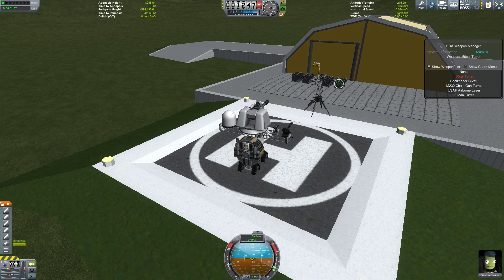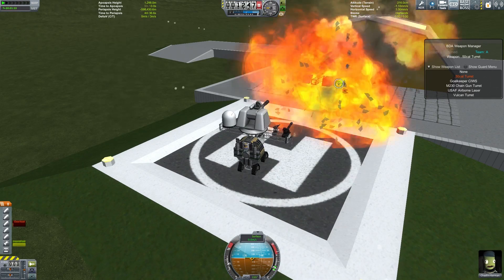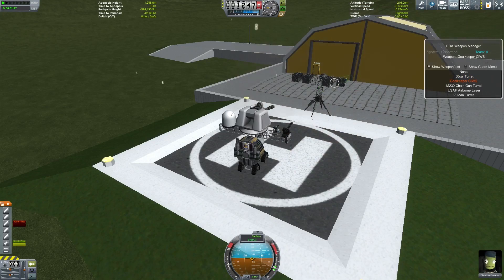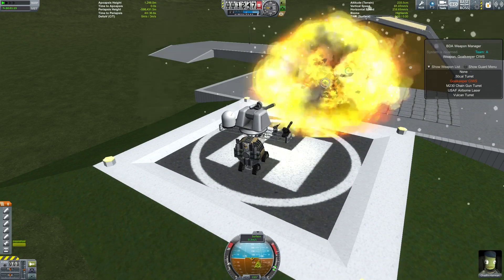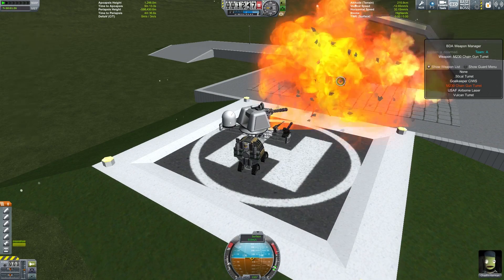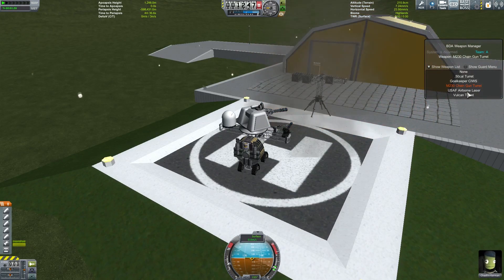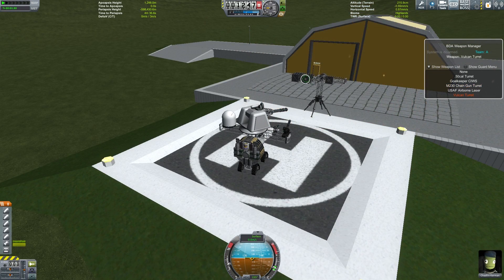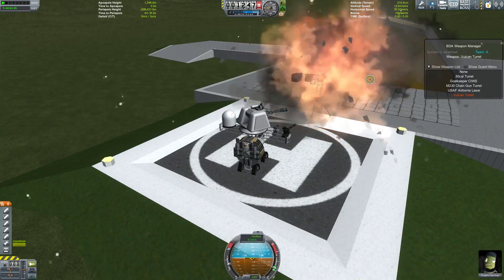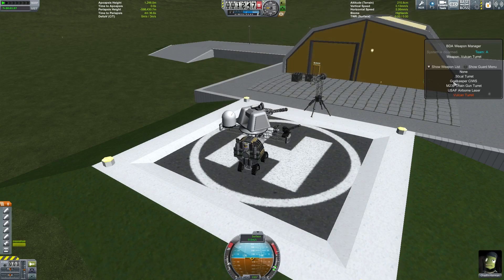50 cal. So it takes a little while even at this range. You'll see the goalkeeper does a lot of damage a lot faster. 30 millimeter chain gun — not too bad. Falcon, not such fast DPS but huge round output. And laser.